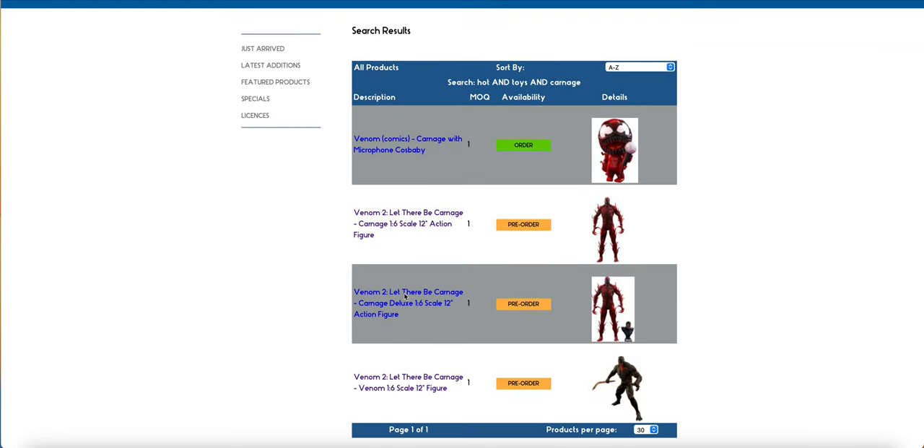So on Carnage — the easiest way to check — the ship quantity is three at the moment. The standard is coming in but not the Deluxe. Every once in a while they do miss something, so chances are it might cut in later.